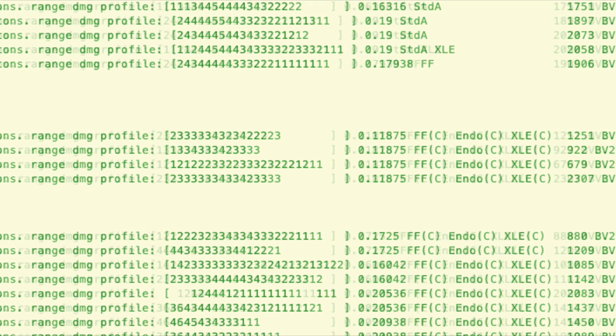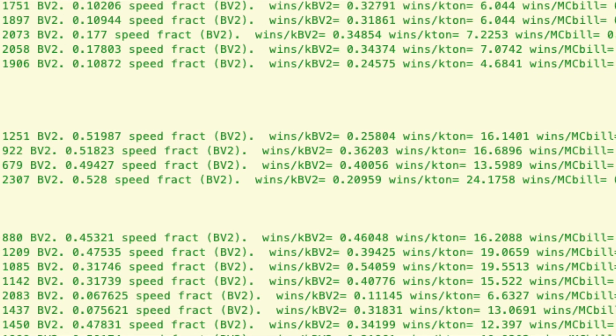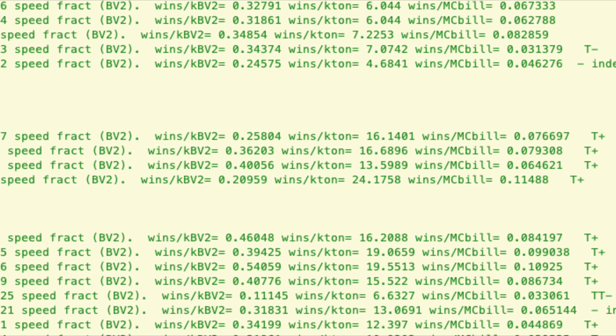They all have ferro-fibrous, endo steel, and XL engines. But the Fire Moth D is particularly expensive at 2,300 battle value, whereas the Fire Moth C is more like a cheap scout. Analyzing performance per metrics — wins per battle value — the C variant is pretty good. The top line is Prime at 0.4 wins per kilobattle value. The best is the D variant at 24 wins per kiloton, and it's also the best for wins per mega C-bill. But its battle value is skewed because of the high speed, and also because clan tech tends to be possibly overvalued in battle value.